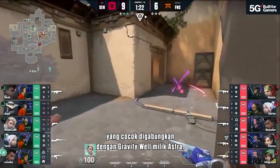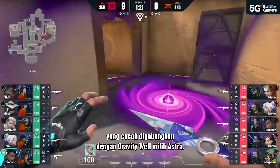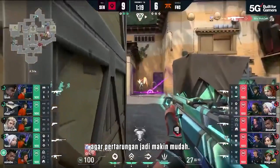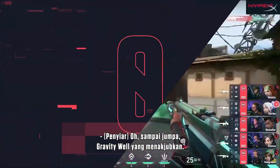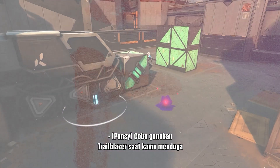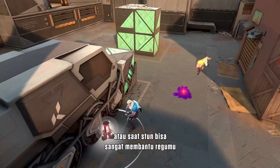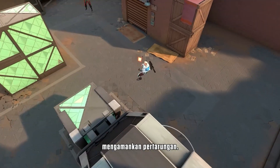Trailblazer is another ability that pairs great with Astra's Gravity Well. You can use it to get a guaranteed stun on an enemy trapped in the well to make the fight even easier. Try using Trailblazer when you suspect an enemy is nearby and you've got your team ready to follow up, or in moments where a stun could really help your squad secure a fight.